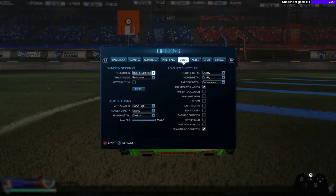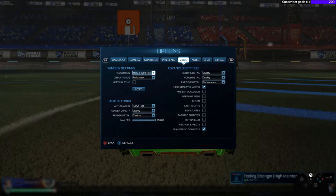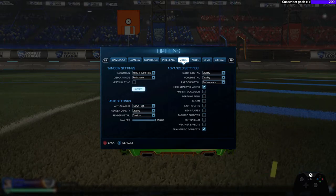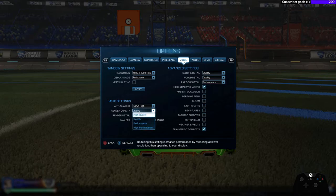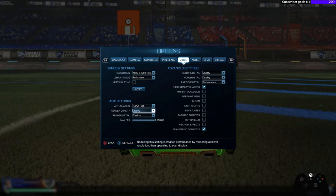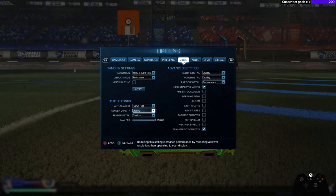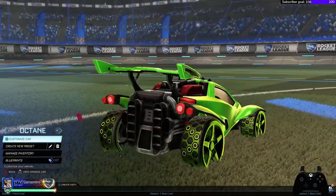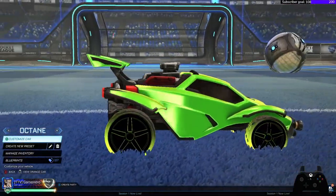This will cost you some FPS, but it won't cost you a lot. If you're the type of person who likes to look at their car while driving, just turn on High Quality Shaders and you're good to go. Make sure Render Quality is set to Quality — you can play around with it, you can go Performance, but remember on Performance the car is going to look deteriorated.